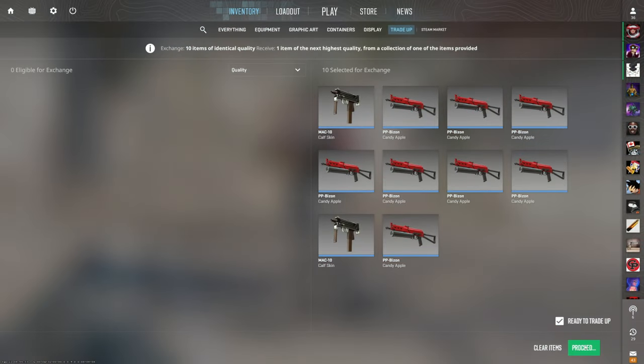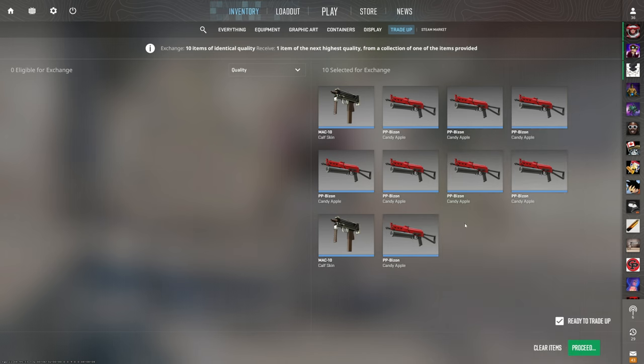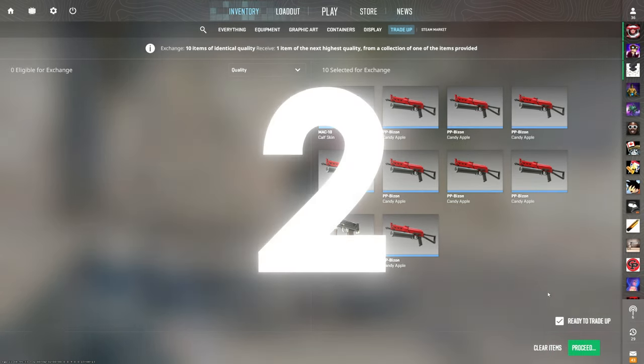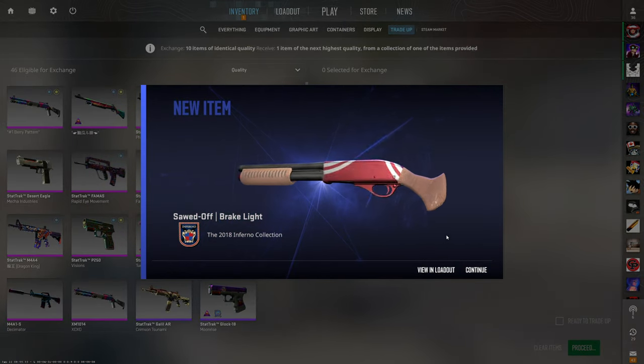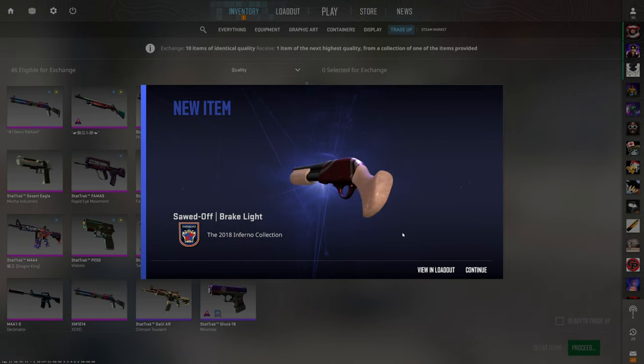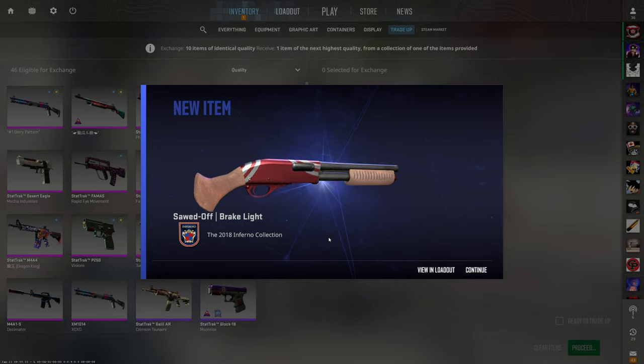Three of these outcomes are profitable. Interestingly enough, I'm just now noticing all three of the profit outcomes are actually red skins, which is kind of crazy. And more than half of the skins we're putting in are red as well. The luck of the red — let's see the USP-S Check Engine right here. 3, 2, 1 — USP. I honestly like the way this looks. It's a nice clean red Sawed-Off. Still 4 cents of profit, so we're not upset. Kind of looks like a hot rod with some racing stripes. Not bad.